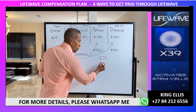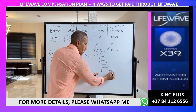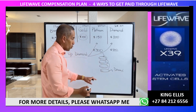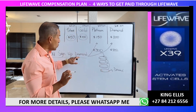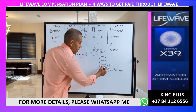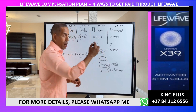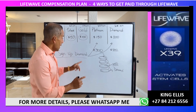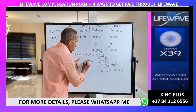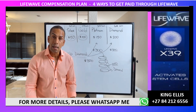Say you come in as a diamond and you sponsor Joe, who sponsors Mary, who sponsors Gary, who sponsors Michael. Michael comes in as a diamond. You didn't sign up Michael directly, but if no one between you and Michael comes in as a diamond, the company looks up the line of sponsorship for the first diamond — that's you — and you get the additional $300.